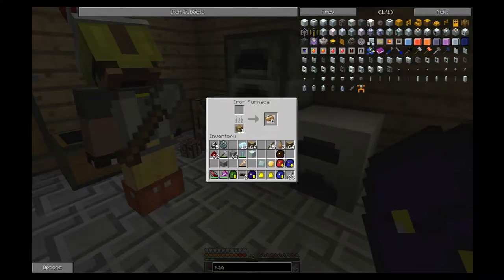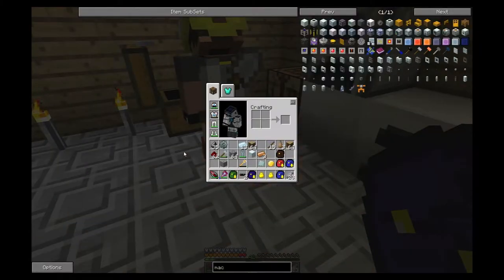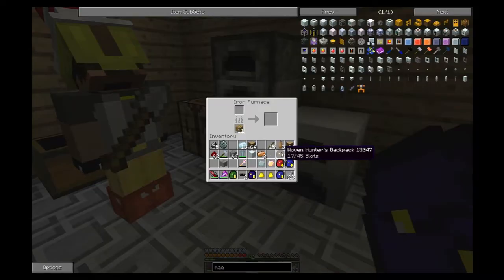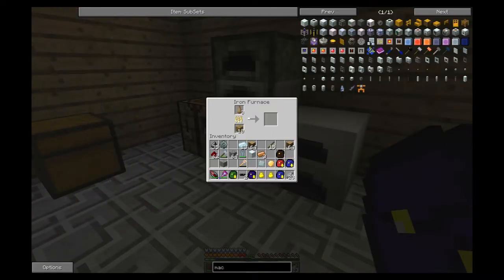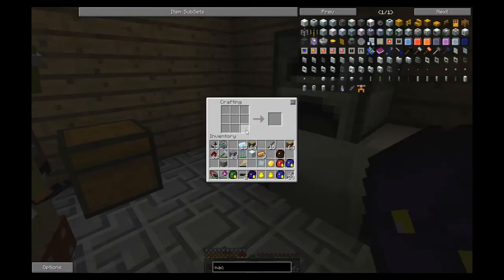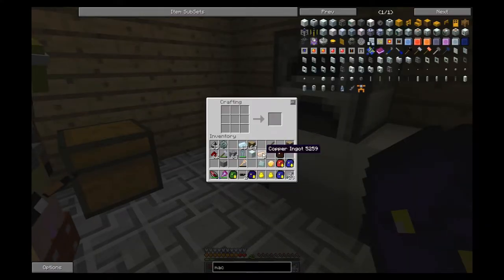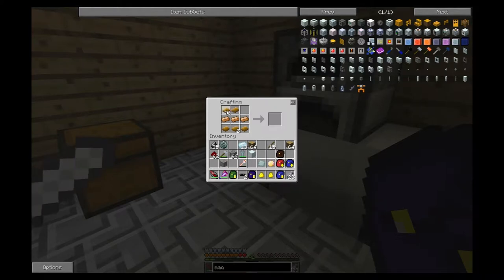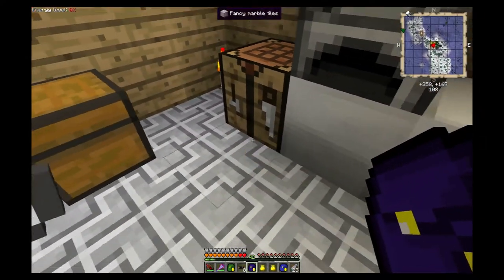I've got four copper ingots on me - do you have two more? I have 57. Perfect. And you still have rubber on you? Yeah, I have two rubber balls and 64 rubber bars. Perfect. You can mix and match with these - some bars, some balls, and you're good to go.